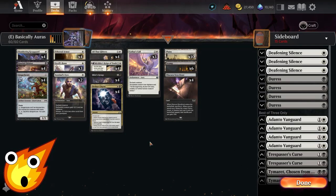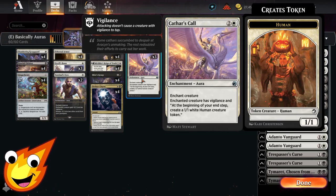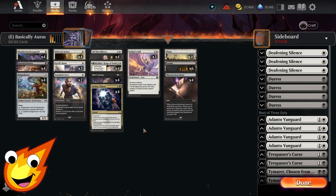In the three-drop slot, we need a little extra something to generate more creatures in case we need to chump block against go-wide or go-big decks. That's going to be Cathar's Call — this 3-mana aura enchantment reads: enchanted creature has vigilance, and at the beginning of your end step, you create a 1/1 white human creature token. This helps us go wide just enough to provide some chump blockers while we build up our game plan.